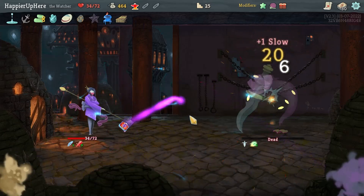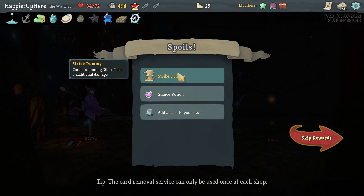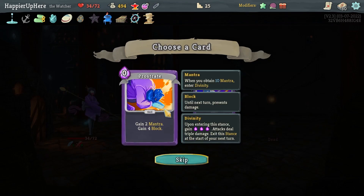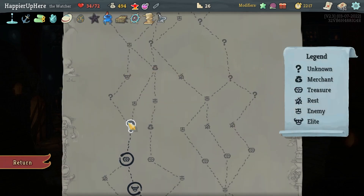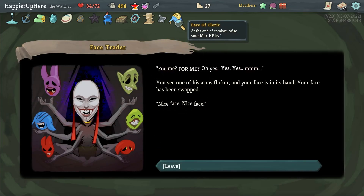We got Captain's Wheel — at the start of your third turn gain 18 block — and Strike Dummy cards containing Strike deal 3 additional damage. Also a Stance Potion. I'll take the Prostrate. Unceasing Top — whenever you have no cards in hand during your turn, draw a card. I should really try to pay attention to this — let's risk it. Got the Face of Cleric — at end of combat, raise max HP by 1.